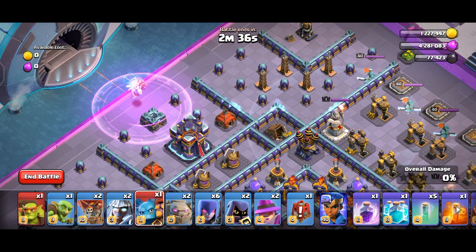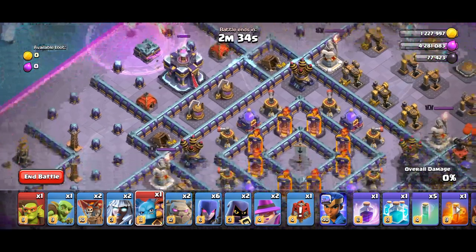Now deploy a rage and 2 super minions near the town hall. This will take down the town hall.